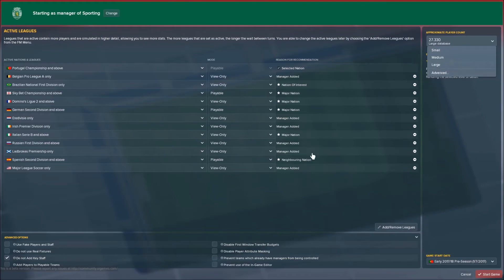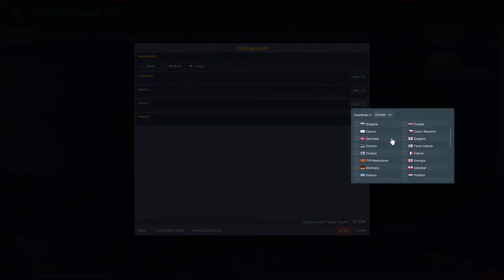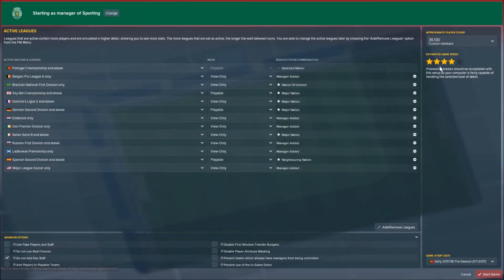One other thing you can do to the database is go to advanced and select continents, regions, nations, or divisions that you want — super loaded, to use my term. If you select nations and scroll down to Portugal, it gives you the option to load more players from Portugal. Players of Portuguese nationality who are internationals are probably already loaded. But 'players based in nation' means all the Portuguese players and some extra free agents will be loaded. Choosing those options shouldn't tank performance that much — you just get a few extra options you wouldn't otherwise have.